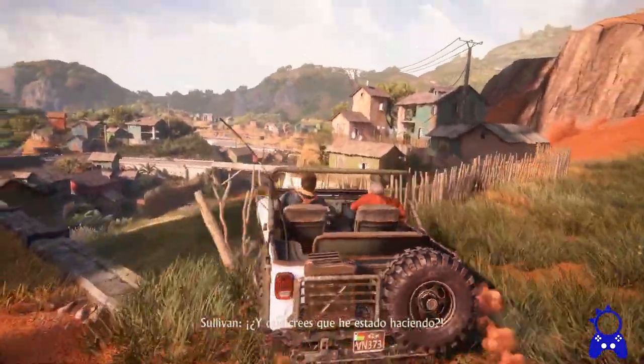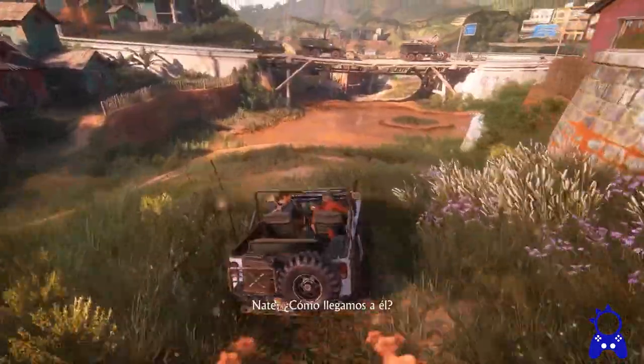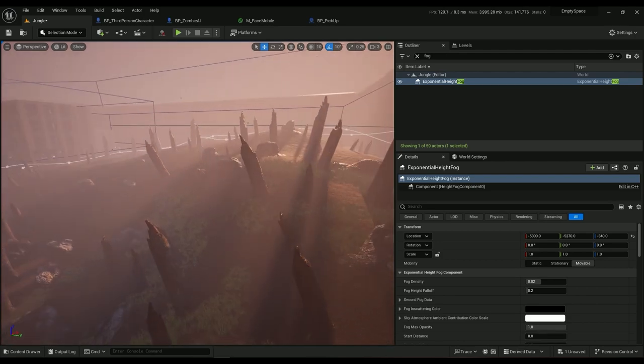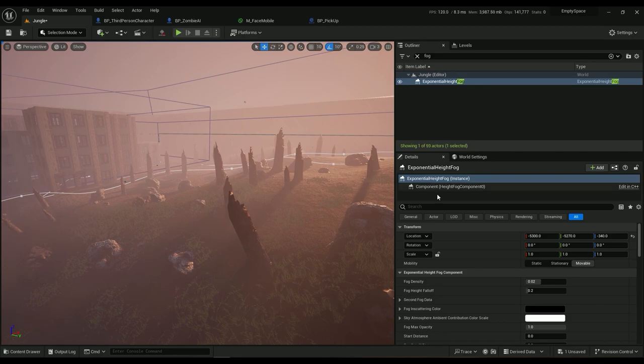The fog is volumetric, but we can't have that in our case. If you're using Vulkan on mobile you can have real-time volumetric fog, but we couldn't, so I had to animate some fog textures to be used as sprites.